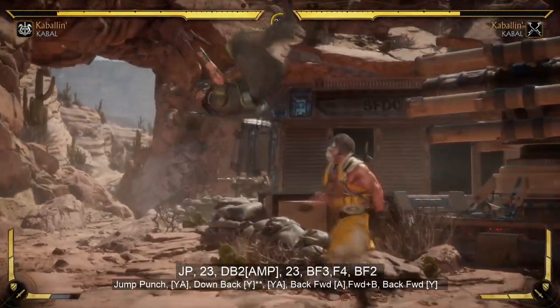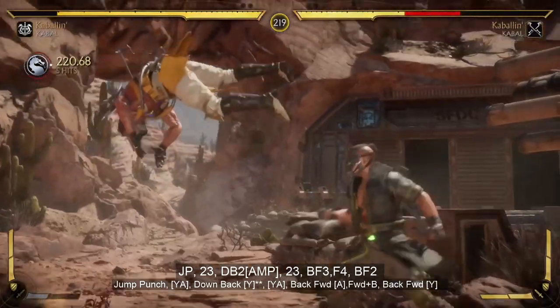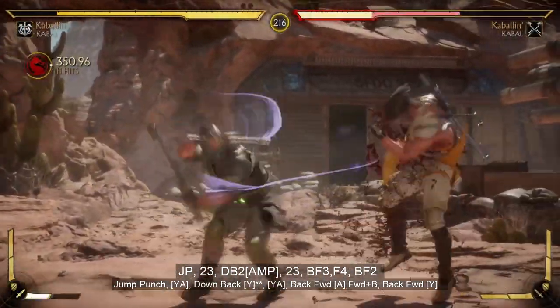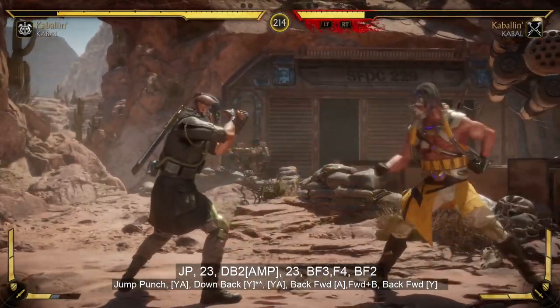This combo starts off with a jump punch 2-3 into a down back 2 and amplified. You want to walk forward a little bit on that 2-3, as I just did, just to make sure it's right. Practice the forward forward back forward too, because the timing on that can be a little tricky.